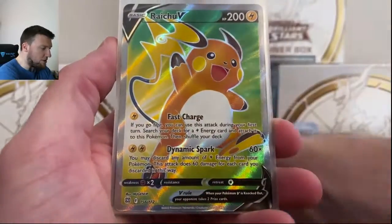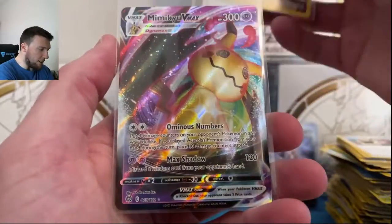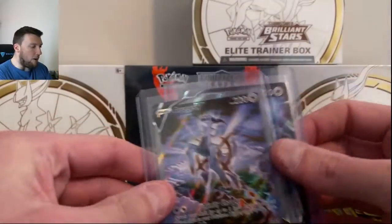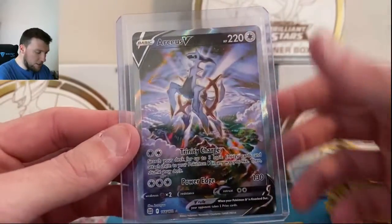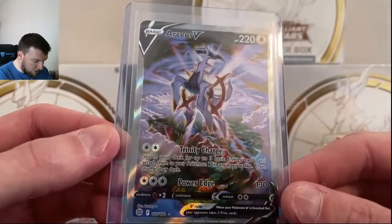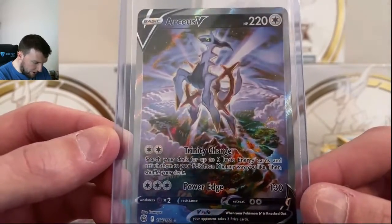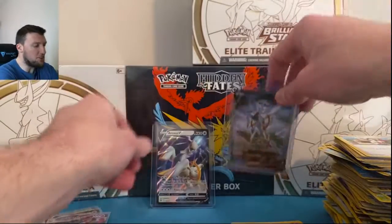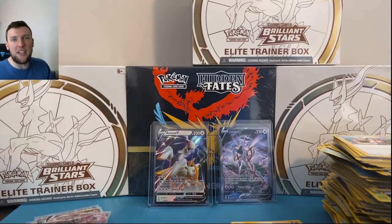It's six! Black and Gold Urshifu, seven. Raichu V Full Art, eight. Vaporeon, nine. Charizard V, ten. Zamazenta, 11. Mimikyu VMAX, 12. Arceus V base card and Arceus V Alternate Art out of the booster box again. Just beautiful card. Absolutely love everything about this card. Looks so sick, y'all.